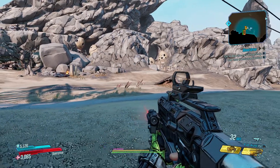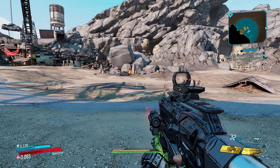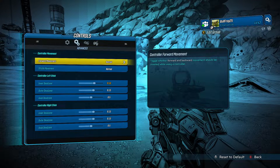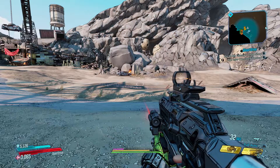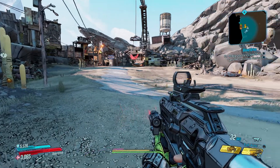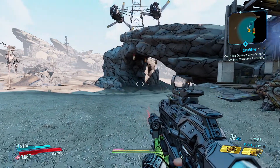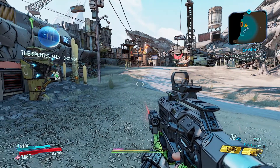Now, if you don't like that option too much, you can go back to Controls, go back to Advanced, and put it back to normal. And look — it's still fixed even with the normal settings now. It's like it needed that slight adjustment to be registered for the game or something. It didn't put it back to where it normally was, and now the character can move fine.